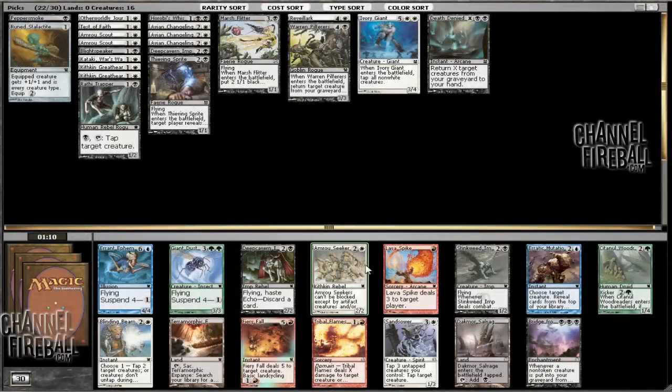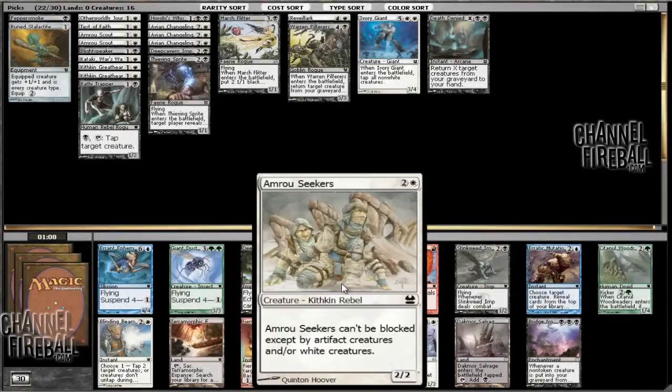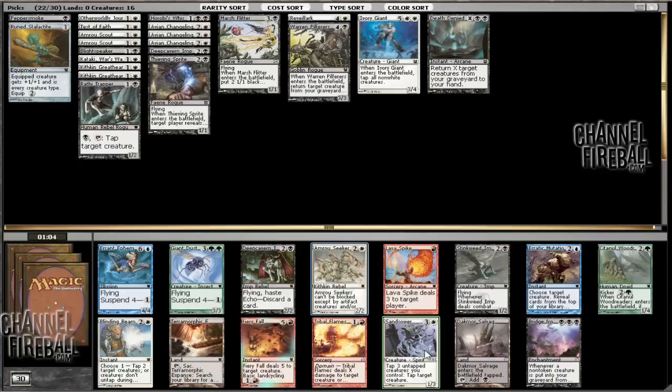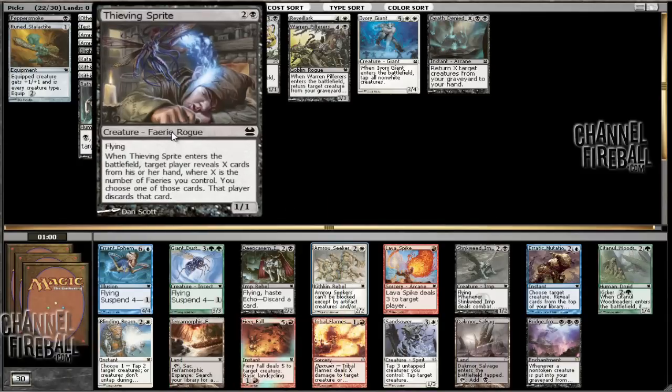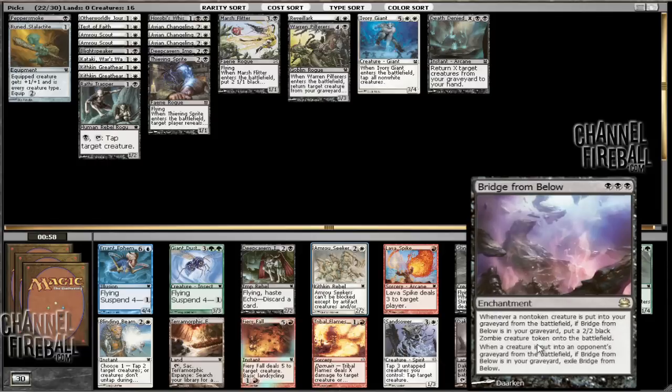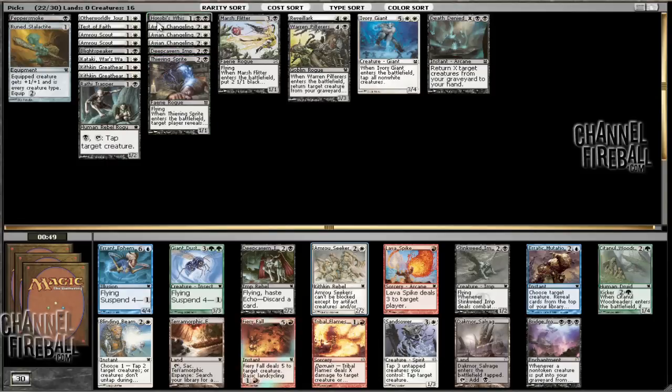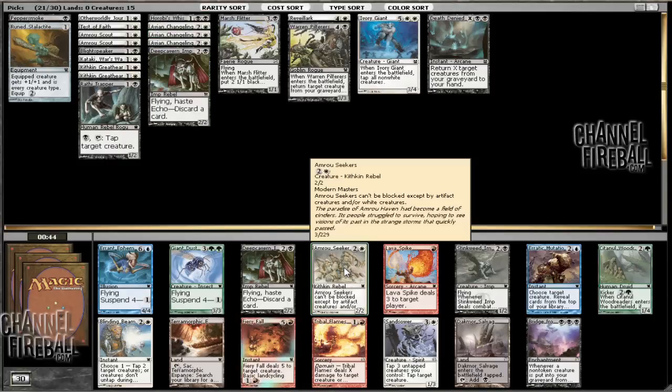So what do we have here? We have basically an Armory Seekers, there's also a Blinding Beam, a Sand Sewer, and that's about it. We can get a bridge from below into our graveyard by using Thieving Sprite on ourself or by dredging Stinkweed Imp, but that's not very realistic, so we're just going to take the Armory Seekers.